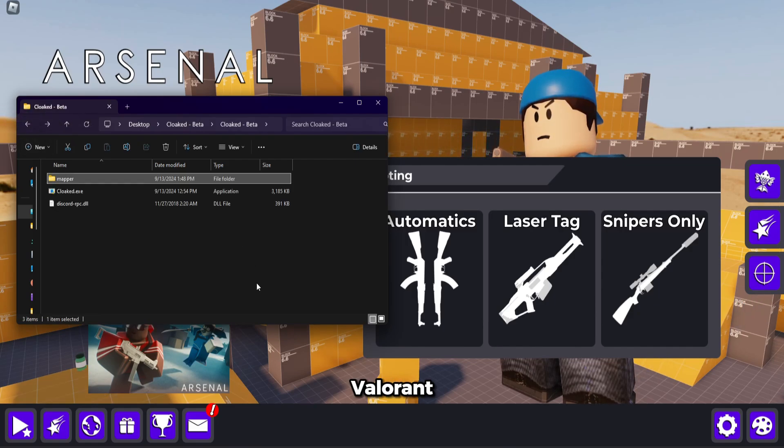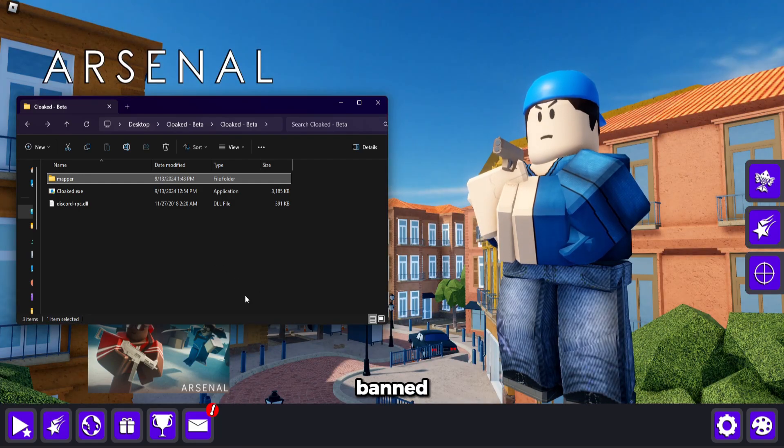Make sure that if you're going to play games like Fortnite or Valorant, you restart your computer first and do not map before playing them, or else you will get banned on those games. Once you've done this, open the cloak.exe.